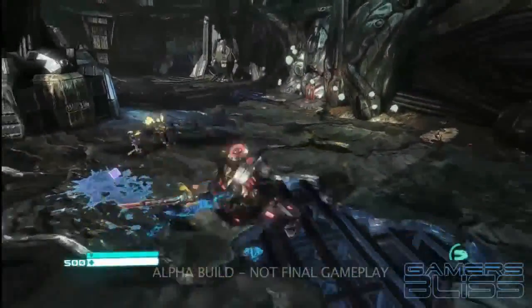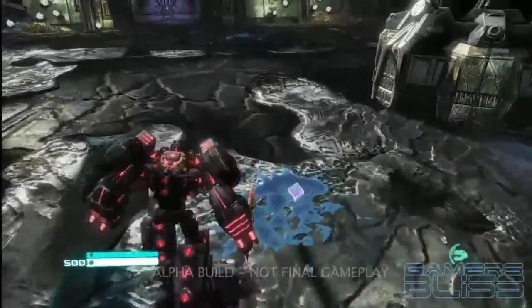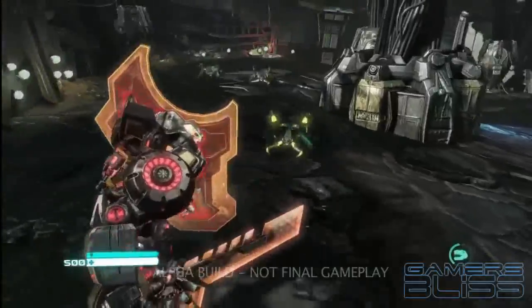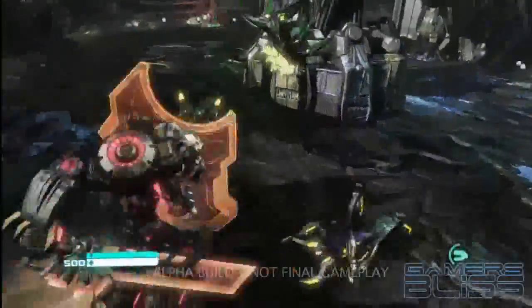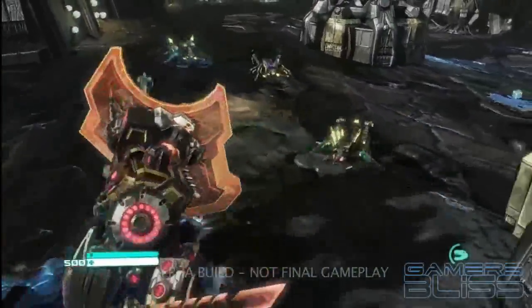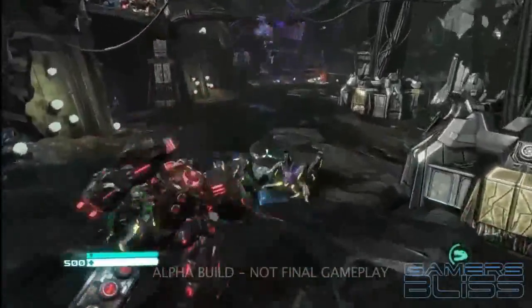The first thing you'll notice is that he's a brawler. He is a sword and shield guy, and he is unlike any of the other characters in the game. Grimlock's focus is on melee action. He can attack enemies with his massive energon sword and bat them away with his energon shield. He can also pick enemies up and throw them across the battlefield if he needs to.